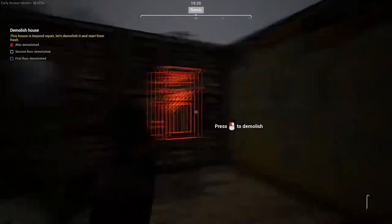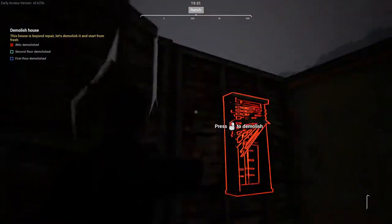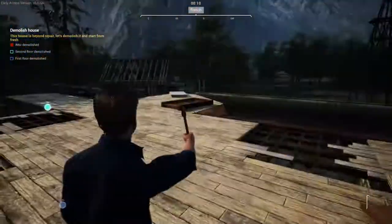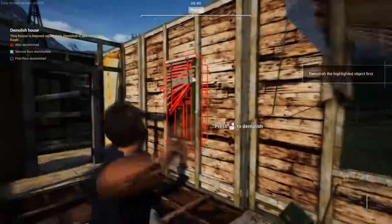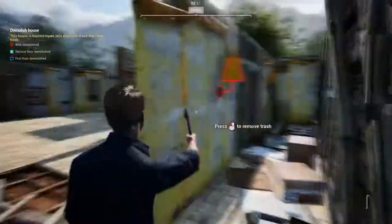You might also notice it's getting late here. As it approaches 20:00 hours, that is officially nightfall, so I'm going to hop over to the tent, sleep, and come back. Now you can see it's daytime and we're right back at our work of demolishing this farmhouse. The second floor is almost complete and that'll just leave the first floor, which is coming down rather quickly. Pay attention — sometimes if you can't take down a wall, check the other side. There might be a scorch, some wallpaper, or even some small debris on the floor leaning up against it that is stopping you from breaking down that wall.